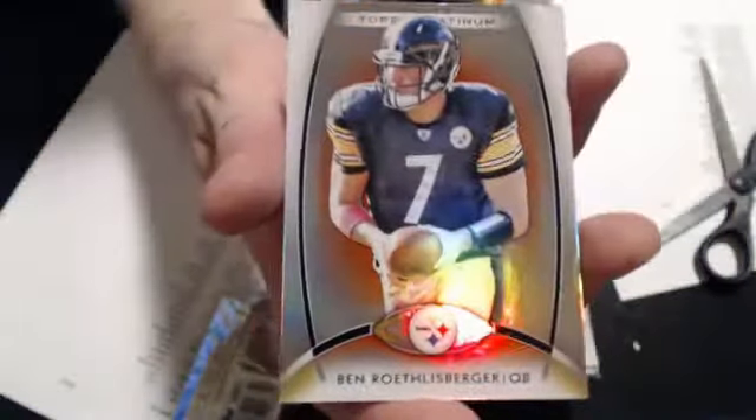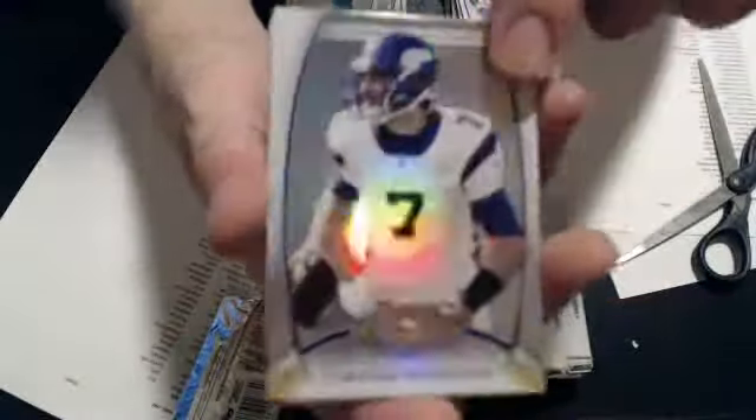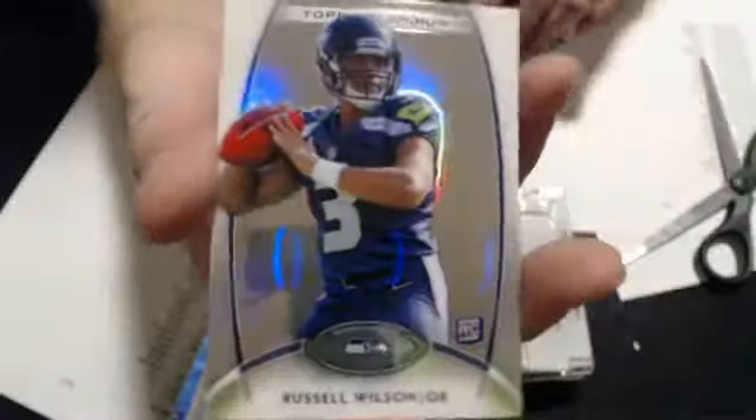Stillers. We have a Roman, Drew Brees, Greg G., we have a Roethlisberger Ruby, and a Sanu Refractor Rookie. And a Ruby — Deshaun Jackson. And a Russell Wilson Rookie. Nice.